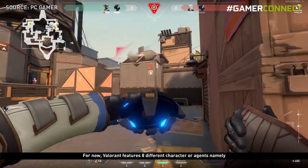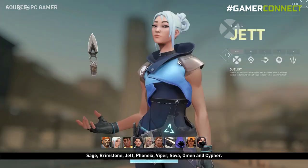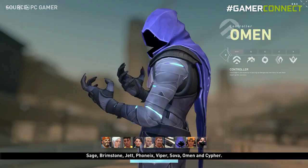Valorant features 8 different characters or agents: Sage, Brimstone, Jet, Phoenix, Viper, Sova, Omen, and Cypher.